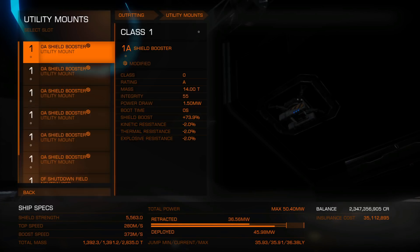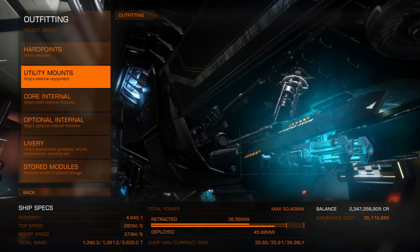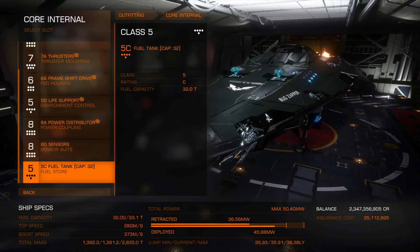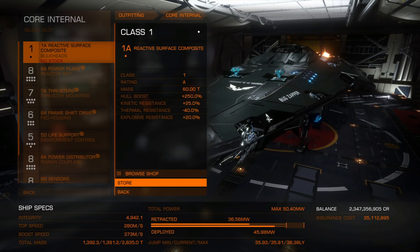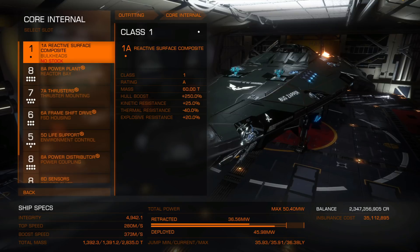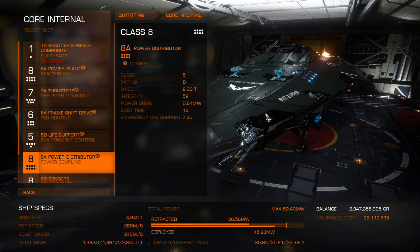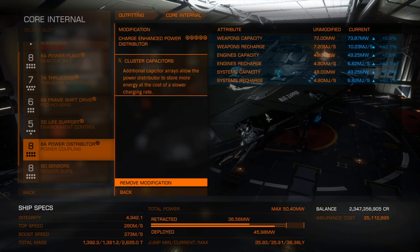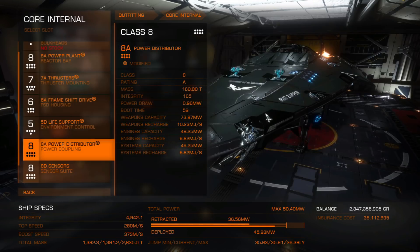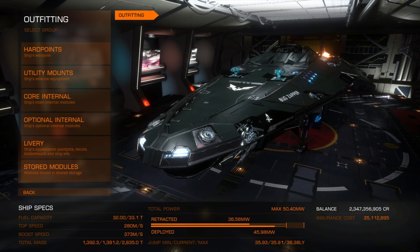Utility mounts are all shield boosters with high cap, with the exception of the xeno scanner and the shutdown field neutralizer. Core internal — nothing special there. I haven't upgraded the armour, I probably should but I haven't yet. Nothing unusual here: overcharged power plant, dirty drive thrusters, increased range frameshift drive, and power distributor with charge enhanced and the usual modifications.